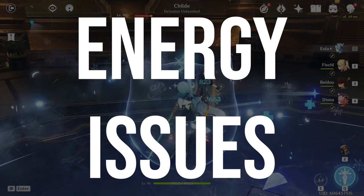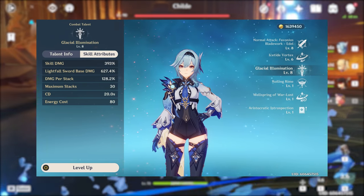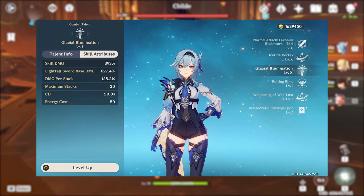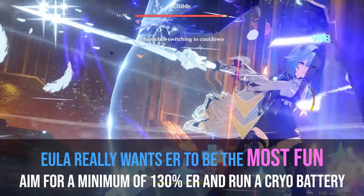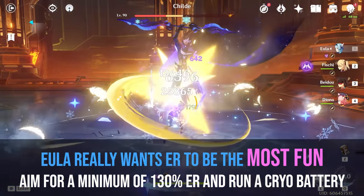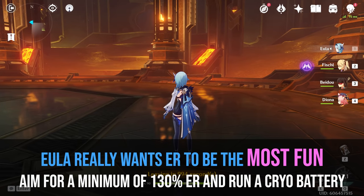Let's talk about energy recharge — how much is needed and the best battery characters for Eula. Eula is a main DPS unit that really benefits from energy recharge. That doesn't mean it's absolutely necessary, because her normal attacks hit extremely hard and she'll still deal a lot of damage outside of her burst, but I find her much more fun and satisfying to play with high burst uptime. After a lot of testing, I've come to two major conclusions: at minimum, Eula wants around 130% energy recharge, and Eula hugely benefits from a cryo battery.